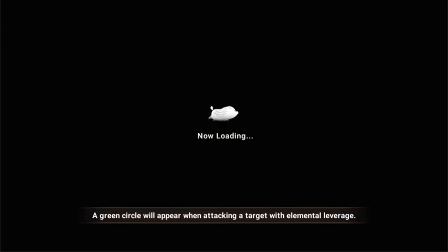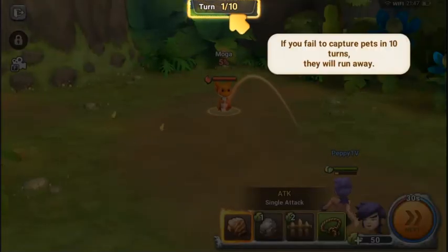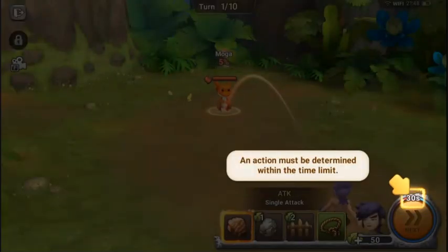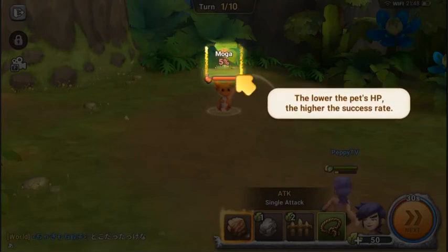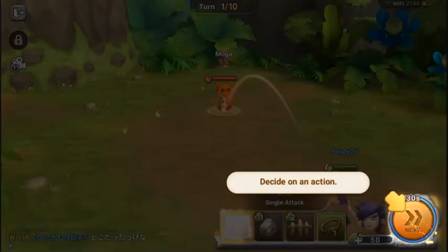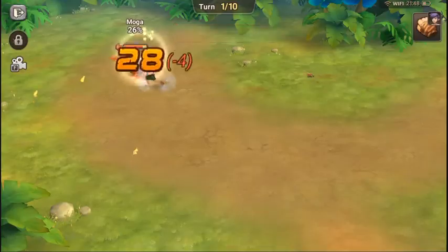If you fail to capture pets in 10 turns, they will run away. It's like a Pokémon game — but there's also a 30-second limit. The capture rate shows 5%. The lower the pet's HP, the higher the success rate. So let's punch the pet first — yes, this is a brutal game, just like Pokémon.